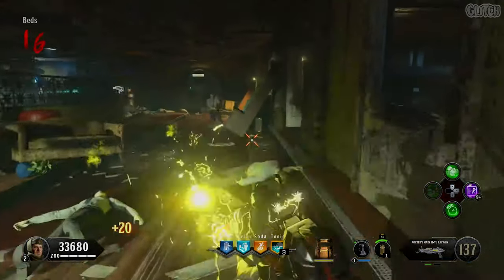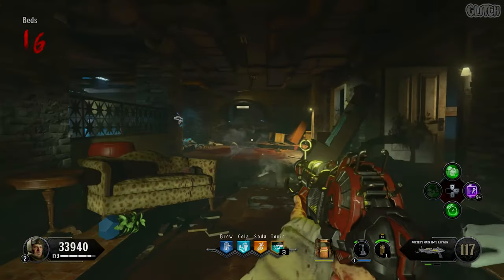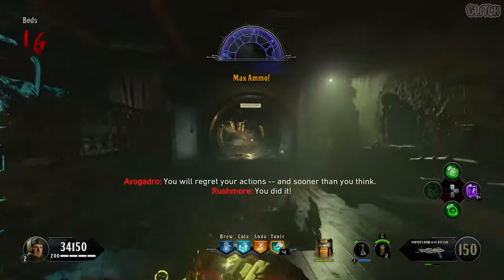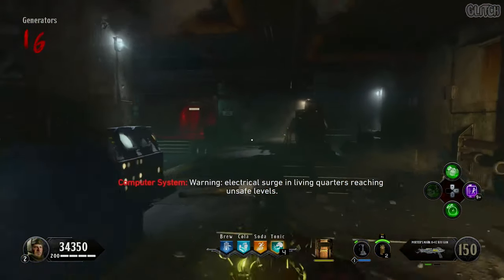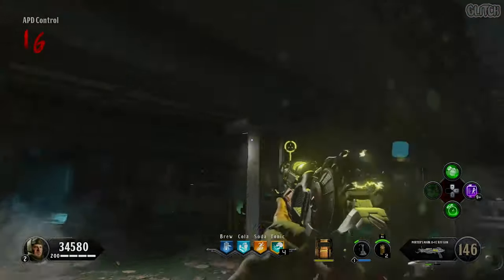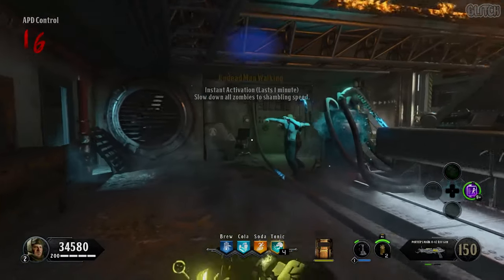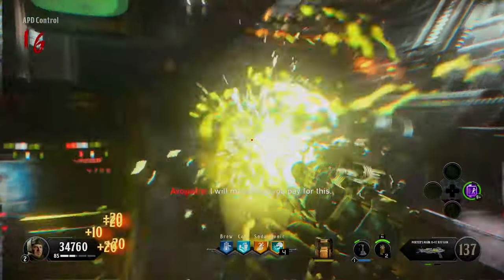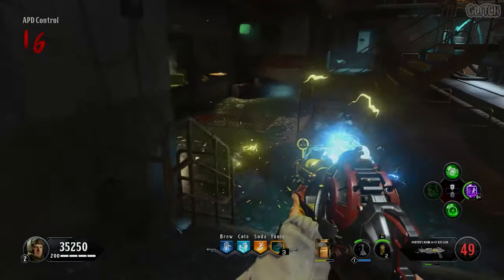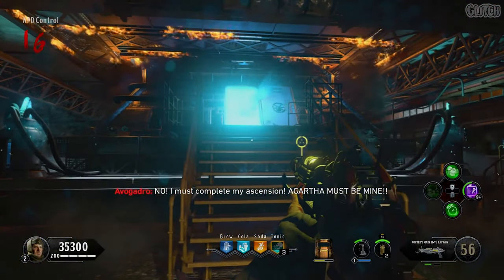If you do get close to him, he will zap you with an electrical blast and can sometimes stun you, which will momentarily disable your weapons. But if you stay away from him, he shouldn't be too much of a hassle. Another thing to remember is that if the Avogadro gets too close to the canister, he can completely shut it off and you'll have to wait for it to cool down. Once you've successfully filled a canister, you'll get a max ammo and a carpenter. The Avogadro will also electrify the area once the canisters are done, so you need to try and get out as fast as possible. Once you've filled all four canisters, make your way back to the APD control room while trying to avoid the areas that are electrified. When the Avogadro finally catches up, this is when I would recommend using Undead Man Walking to slow down the zombies for a bit. If you don't want to use any elixirs, you can always try using monkey bombs. What you have to do is punch the Avogadro to get him to kneel over and then shoot him. This will push him in whatever direction you're shooting. Keep on punching and shooting him until he reaches the stairs of the APD. Once there, he'll get sucked back inside and the door will close.